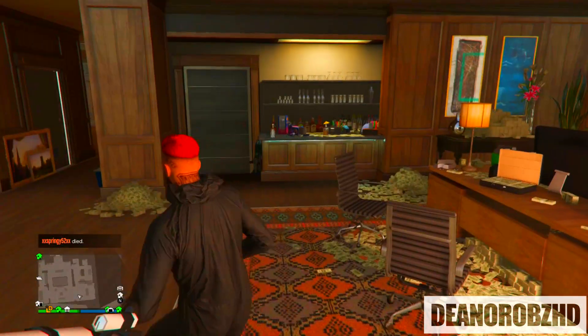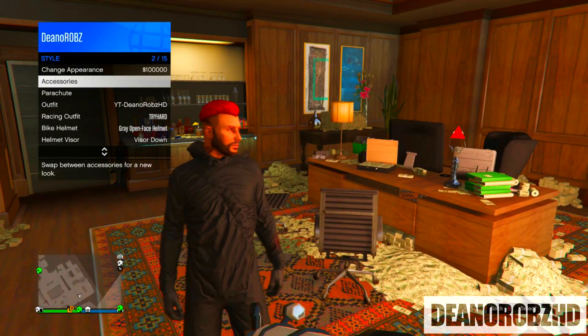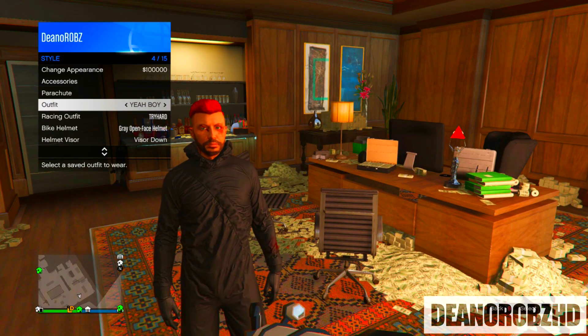From there you will need to head over to your apartment to do the telescope glitch, so run past the telescope, click right on the d-pad, hold it in the action menu, go to style, go to outfits and select the outfit that we are creating.